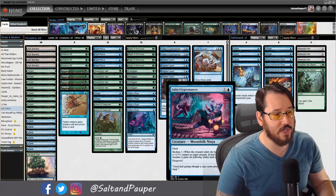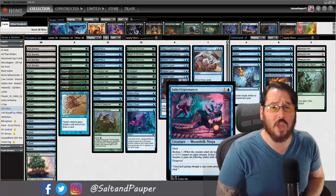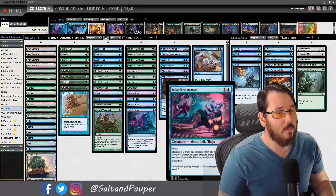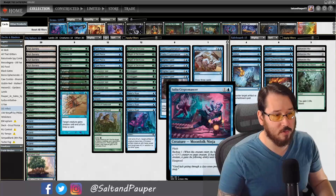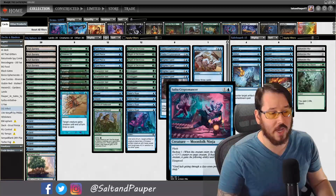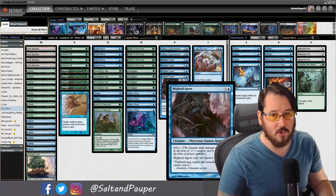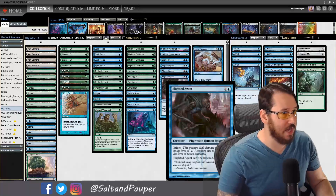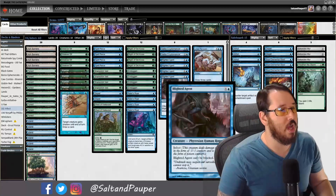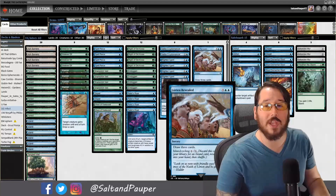Two Saiba Cryptomancers: a flash creature with backup one, letting you put a +1/+1 counter on target creature and grant them its text box. It can save creatures from removal — essentially another Snakeskin Veil but it costs blue and comes with a body, helping against Edicts. And four Blighted Agents: two-mana 1/1 infect that can't be blocked, plus a single Lorian Revealed. The Ash Barrens/Lorian Revealed mix is still unsettled and could use tweaking.